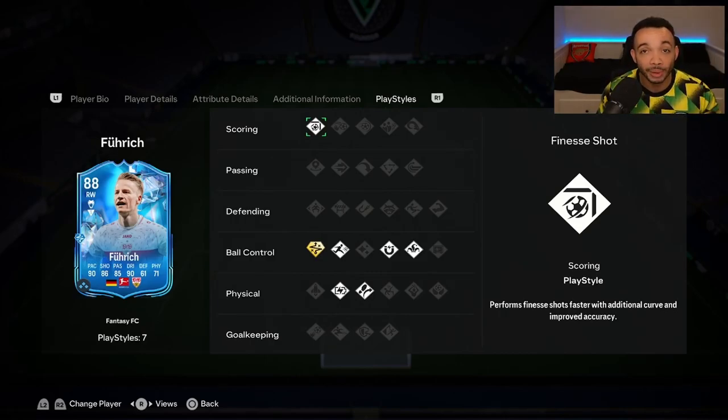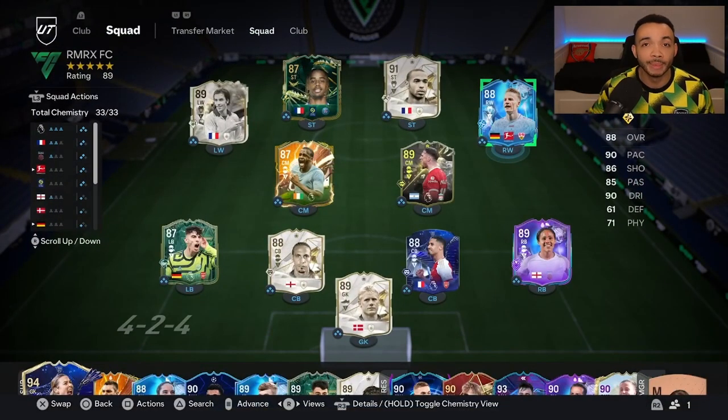He has the Technical play style plus, which is a really good one. He also has Finesse Shot, which I love, as well as Rapid, First Touch, Trickster, Relentless, and Trivela play styles. We're going to be playing him on the right-hand side in a 4-2-3-1. Let's see how he plays.